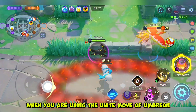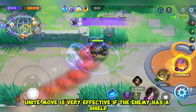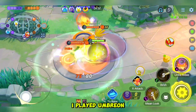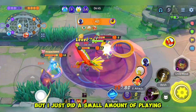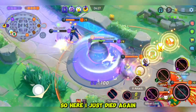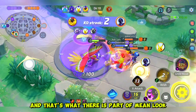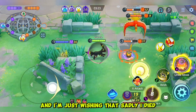Take note bros, when you are using the Unite move of Umbreon — the Unite move is very effective if the enemy has a shield, because you will get the shields of all opponents, just like Slowbro and Crustle. I'm not an Umbreon main but I just did a small amount of playing — it is my first time playing this Pokémon. So here I just died again. But the late game is really pretty good. I'm trying to main look the Pikachu here because he's the damage dealer. When you target someone they cannot go outside the circle, and sadly I died.